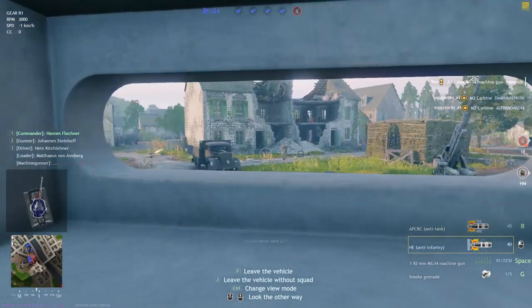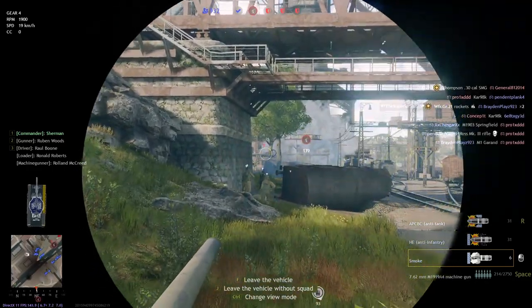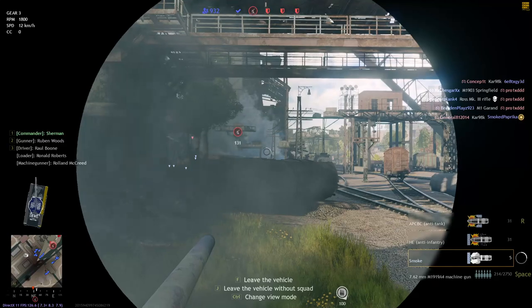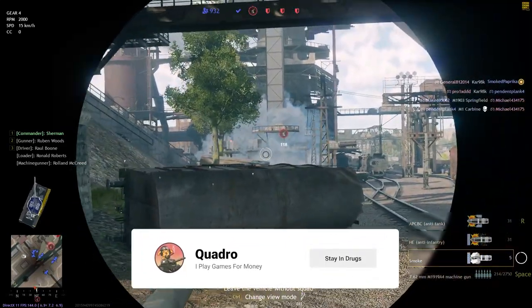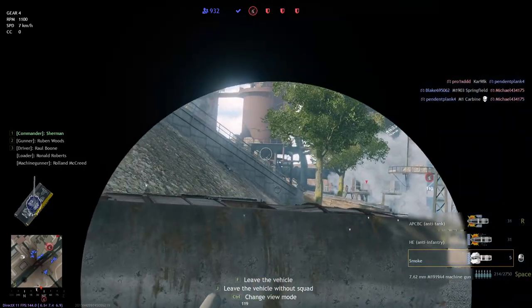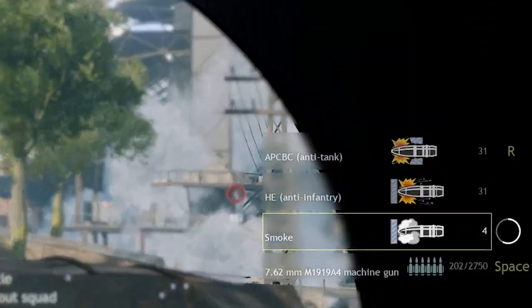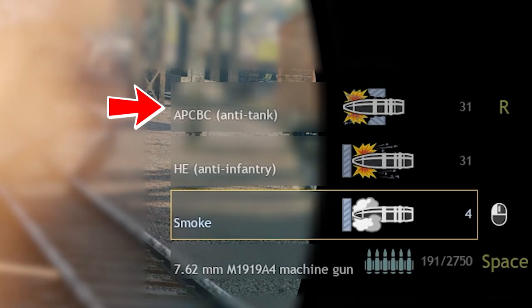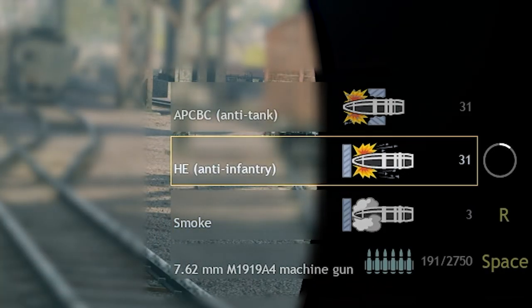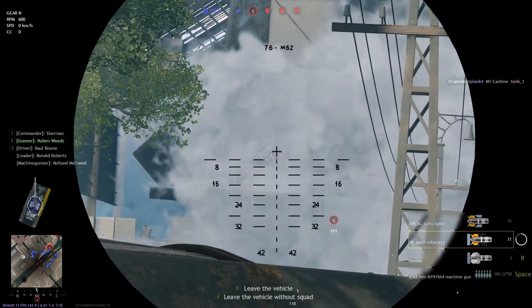Let's get into it. Our first tip is one that might seem kind of obvious at first, but has been the death of many tankers both veteran and new alike. Tanks have different types of shells, and you need to make sure you have the correct one loaded for the job you're currently trying to do. What type of shell is currently loaded can be seen in the bottom right of your screen. Most tanks come with an armor piercing shell — usually AP, APCBC, HEAT, or whatever variant is designed to take on enemy vehicles.